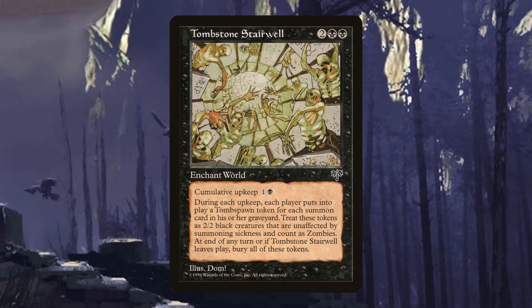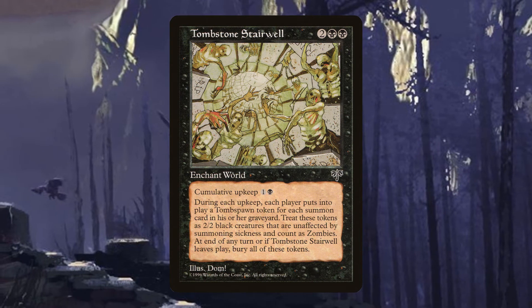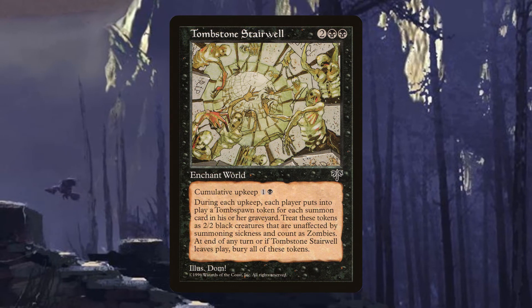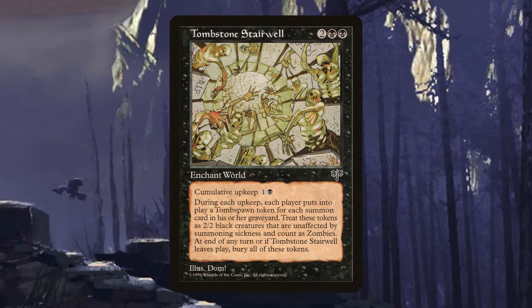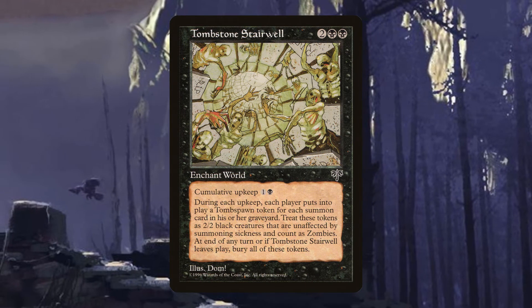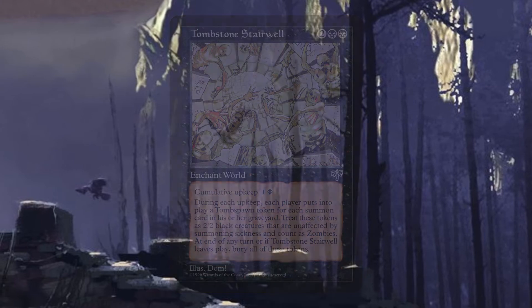We've gone over our primary win condition: kill our opponents' creatures, punish opponents when those creatures die, and use effects like our commander to give them more creatures to trigger those punishing effects. Now let's go over some of the supporting cards in the deck.